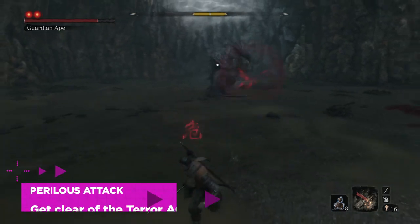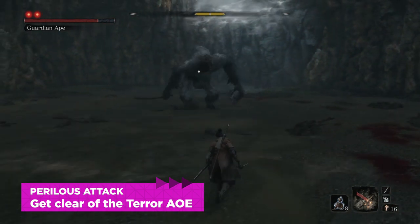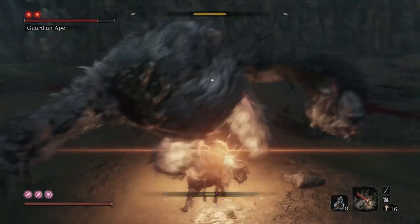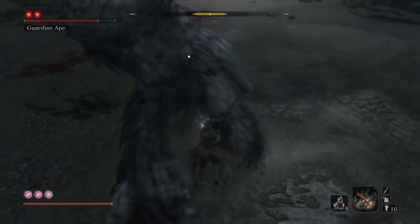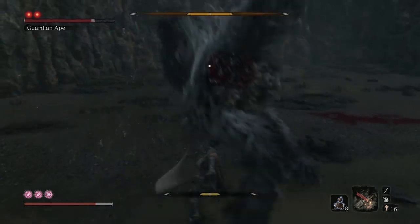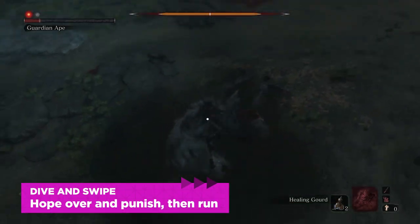First off is his perilous attack which causes terror. He screams and there's this area-of-effect attack. Just get away whenever you see it happening — run away.